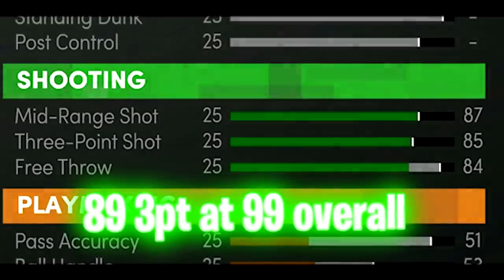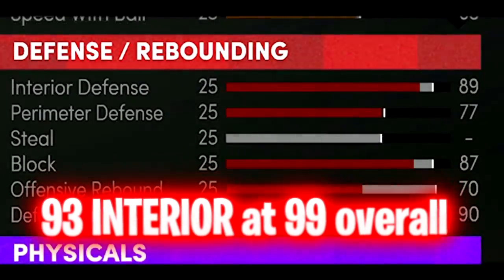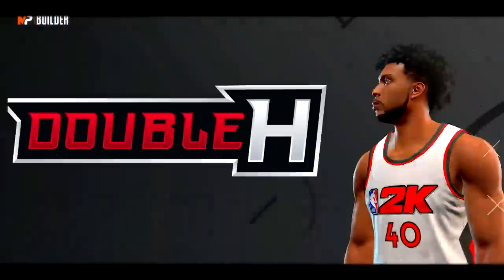87 driving dunk, 85 three-pointer, 87 mid-range, 87 block, 90 rebounding, 89 interior defense, 84 vertical — with all of these badges, this build is going to be absolutely insane.